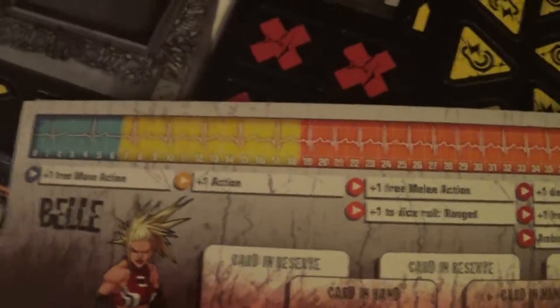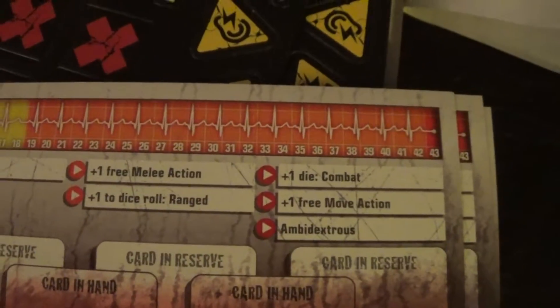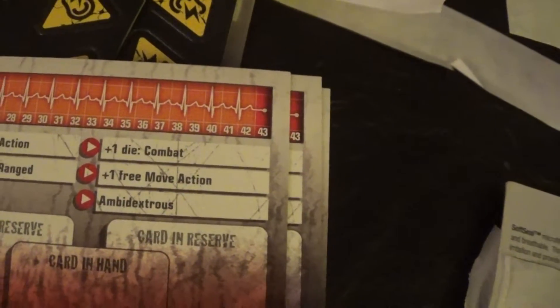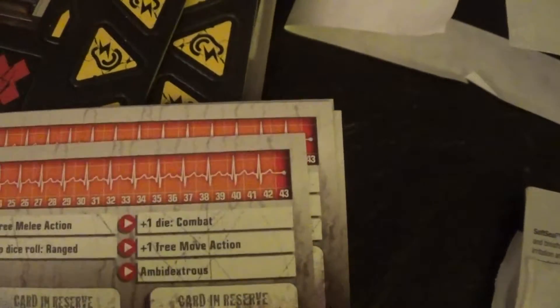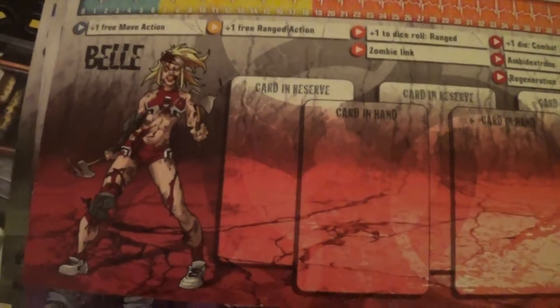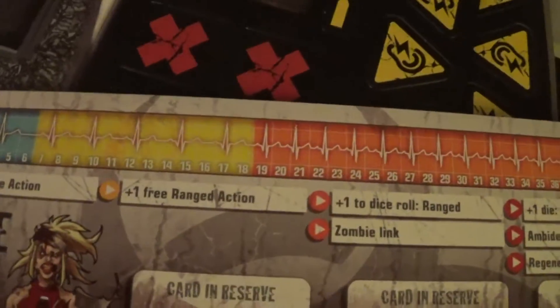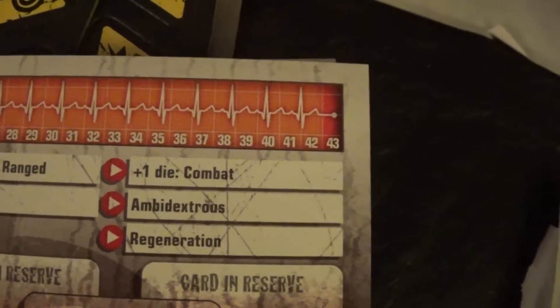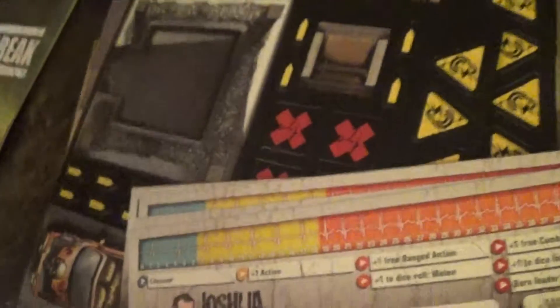First we got the cards — this thing is always so obnoxious to open. We got Bell: she has plus one free move action right off the bat, plus one action, then free melee or plus one to ranged dice roll, plus one die to combat, a free move action, or Ambidextrous — no idea what that is. Her Zombie War version has free move action, free ranged action, ranged and Zombie Link, plus one die combat, Ambidextrous, and Regeneration.